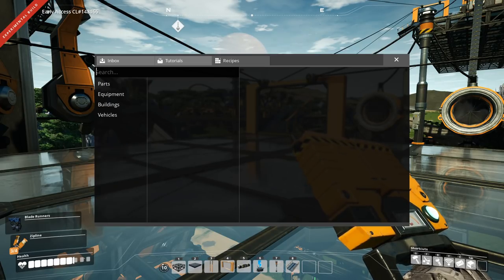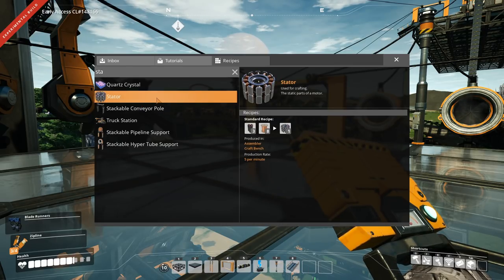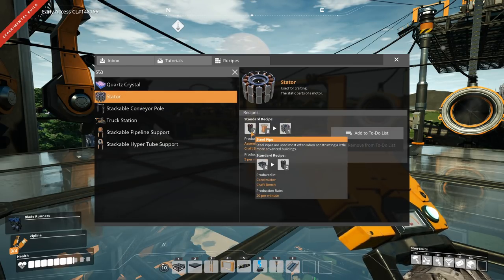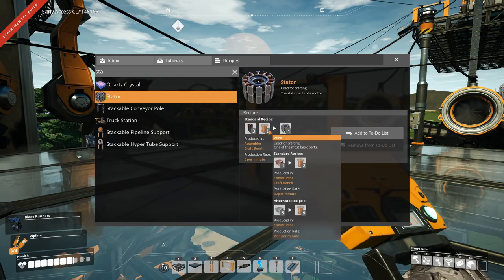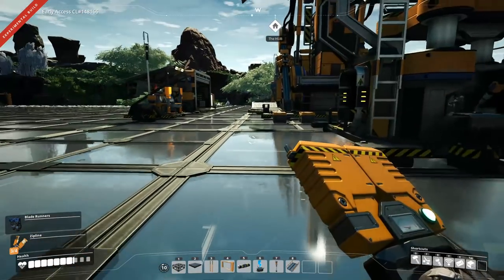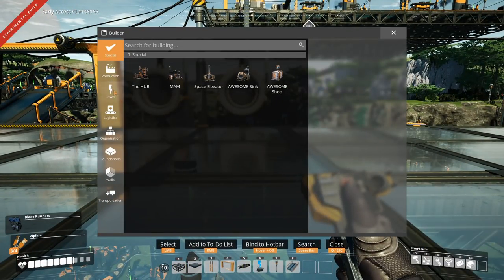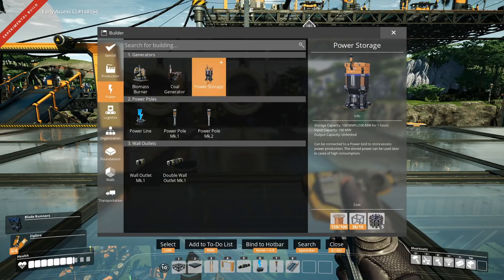Let me check the battery — it's not called a battery, it's a power storage. The stator requires some steel pipes and some wire, and gives us stators. Let me just check that we have things available. Yes, it's power storage — that's because it's not called a battery but a power storage.